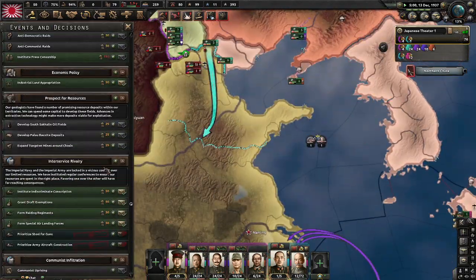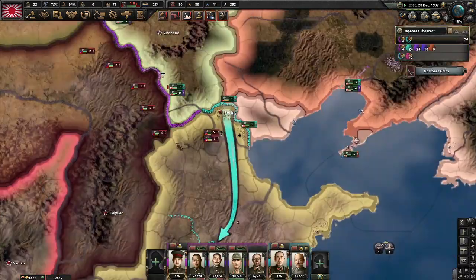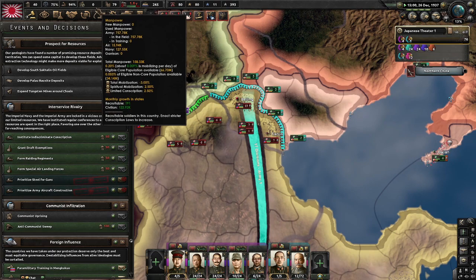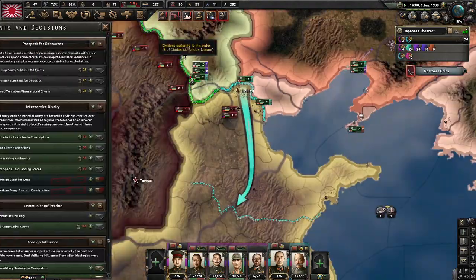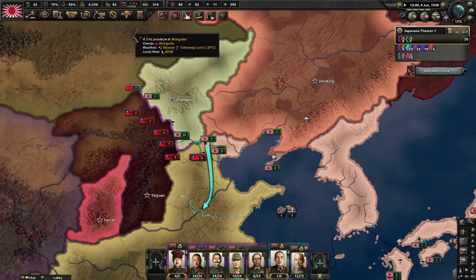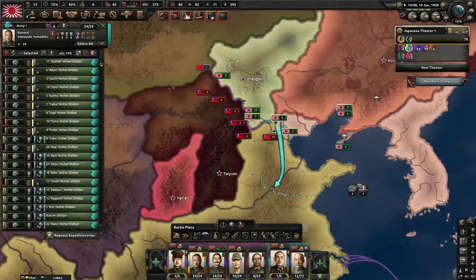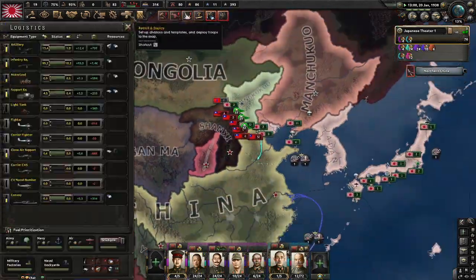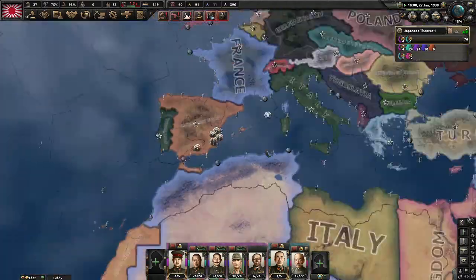All our next focuses will focus on the Zero. You can go for the dockyard or other air focuses — it depends on you. Now I am getting enough PP for another Imperial Conference decision — don't forget to do them, they are really important. Mengjiang usually builds an airport in its territory through its focus, so you can put airplanes in the Mengjiang airport as well to get air superiority.